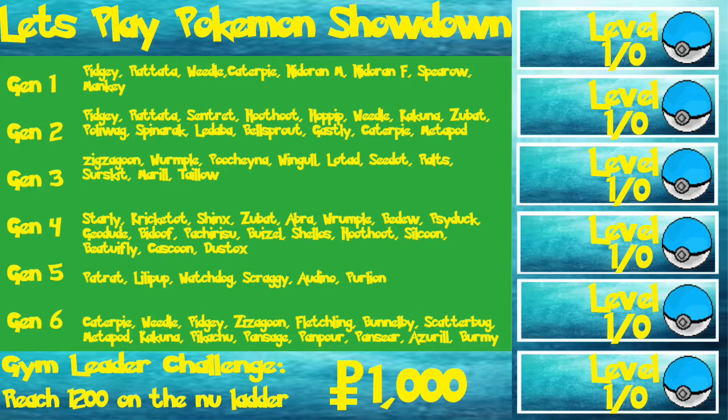In the middle of your screen, you should see in that green box a list of all the Pokemon that you can encounter between the start of the game and the first gym leader. For example, in Generation 1, you can encounter Pidgey, Rattata, Weedle, Caterpie, Nidoran male and female, Spearow, and Mankey. Because there are six generations, I'll be using these to catch my first six Pokemon that will make up my team.